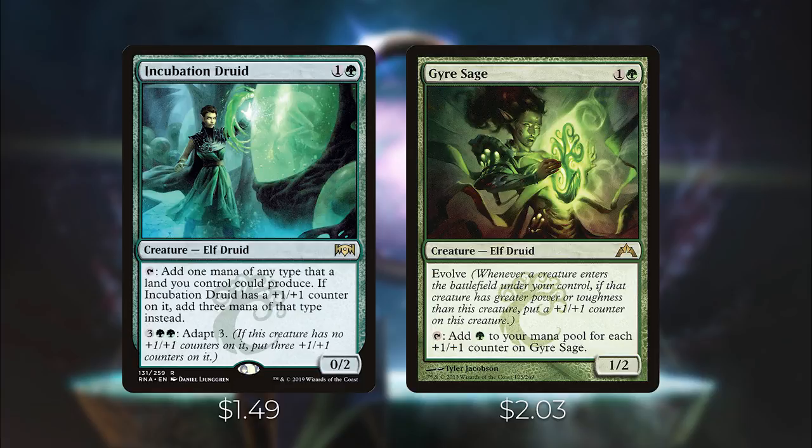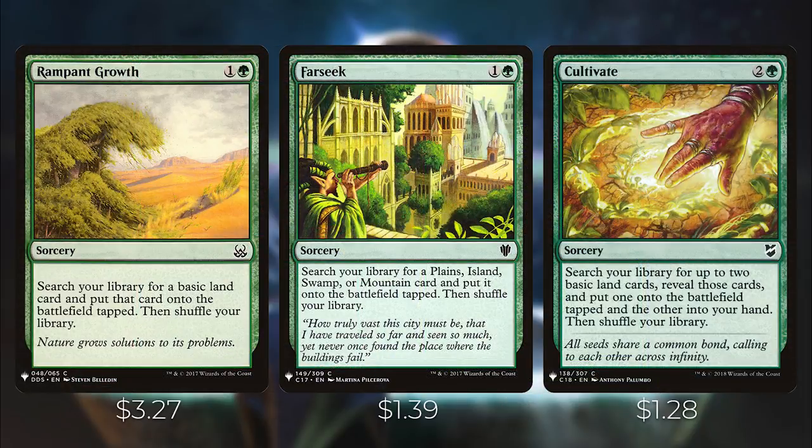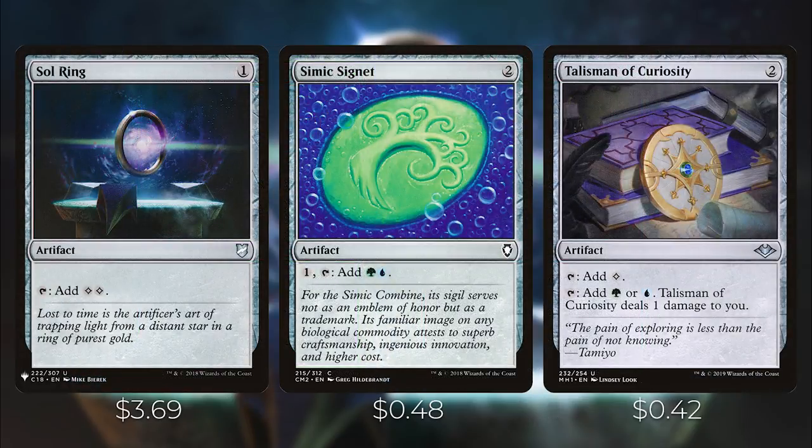We have a couple of spells to get additional lands on the battlefield. Rampant Growth and Far Seek both search your library for a land and put it onto the battlefield. Cultivate lets you search for a land, put it on the battlefield, and also put one into your hand. Kodama's Reach is similar — search for two basics, reveal one, put it onto the battlefield, and the other goes into your hand. And Animist's Awakening is an X spell that reveals the top X cards and puts all land cards onto the battlefield; if there are two or more instants or sorceries in your graveyard, you can untap those lands as well.